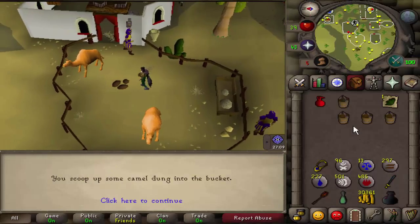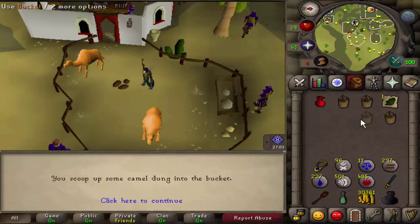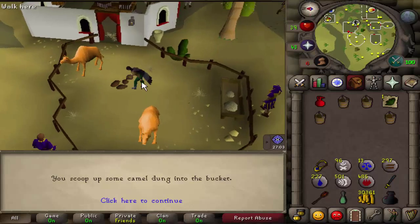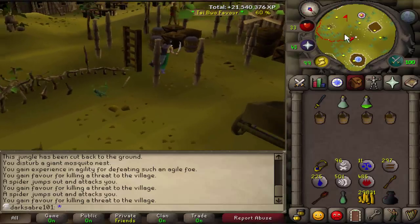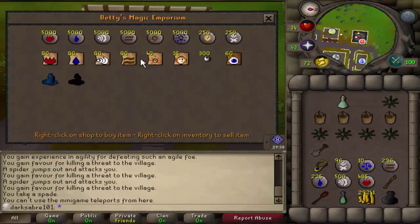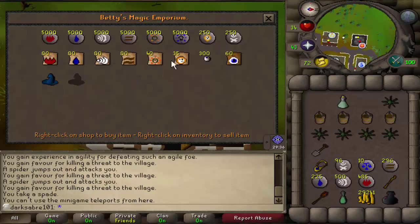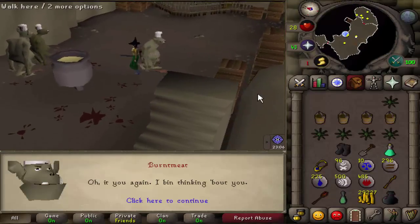Let's get some camel dung — three buckets — and we can get started. We'll grab some food as well. I've got 60% favour again, so I'm going to quickly get some more supplies and then we'll be on with the quest. I'll quickly buy a hat here because it gives a little mage attack bonus which will be useful later on. And I'm going to collect some snake grass, then we'll be ready. Here we are again.